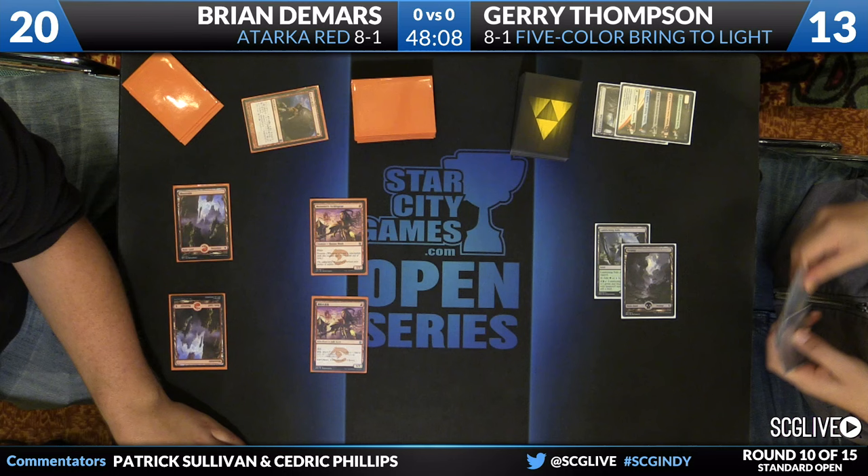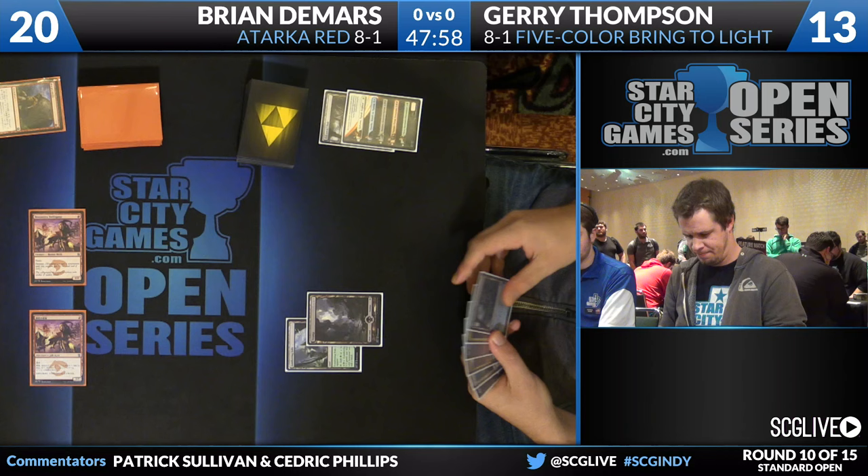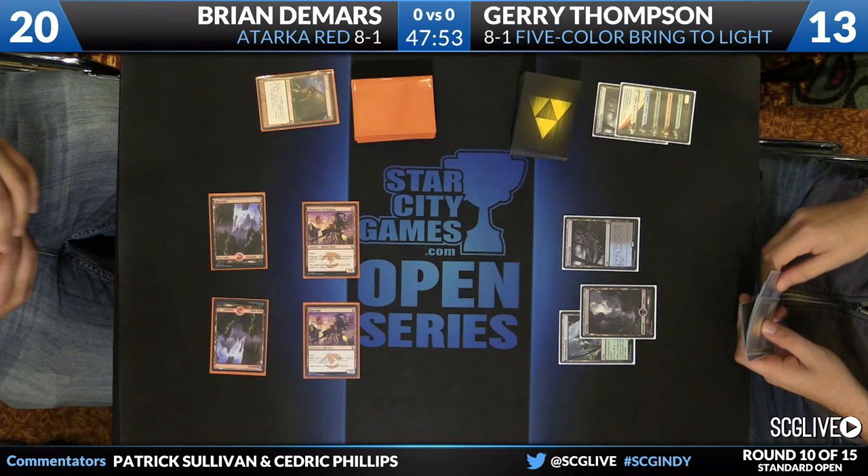Titan's Strength is also very good — there's just not that much cheap removal floating around. The scenarios where you get blown out with Titan's Strength, where your opponent has a removal spell in response, are harder to do in this format because people are just not casting a whole bunch of true removal spells. Languish is the draw for Thompson. He's got a Polluted Delta and he'll pass the turn back. Sultai Charm at the ready as well.